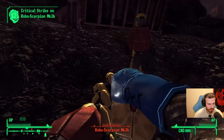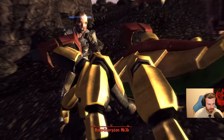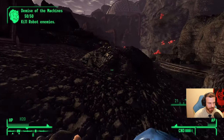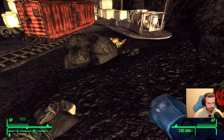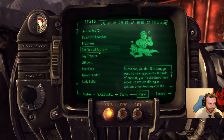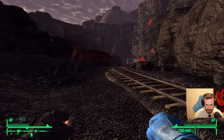Punch him a couple times and then VATS for the finish. Three good uppercuts, please. That was a good uppercut. You have gained the Machine Head perk. Machine Head perk — I need to check what it does. Machine Head: you grind the gears of the machines and gain a damage bonus — bigger damage bonus versus robots. That's what I need.